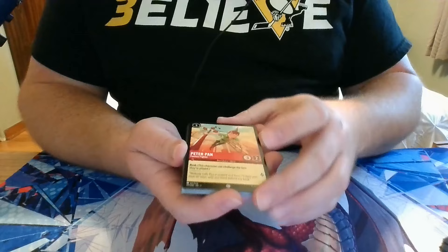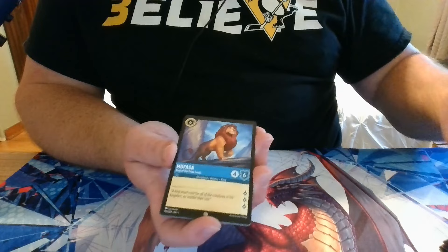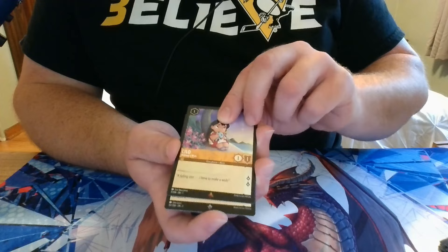Pack 13: we have Peter Pan, Mr. Smee, Elsa, Mickey Mouse, Mufasa, Goons, Triton, Goofy, Lilo, a Rare Lilo — is there going to be a Stitch card next? — a Super Rare Robin Hood, and a Foil Sebastian.